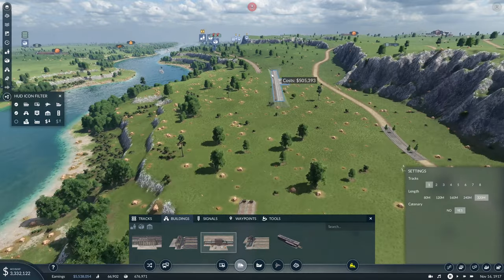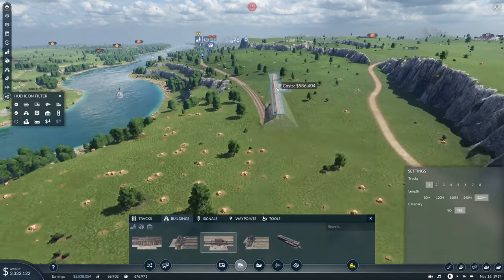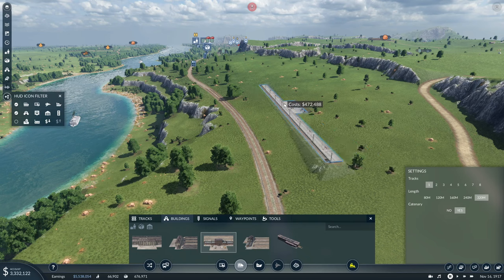Oh, this is gonna be rough, isn't it — this is gonna be very rough. How the heck do we get this station in here? Like this maybe. Yeah, like this, okay.